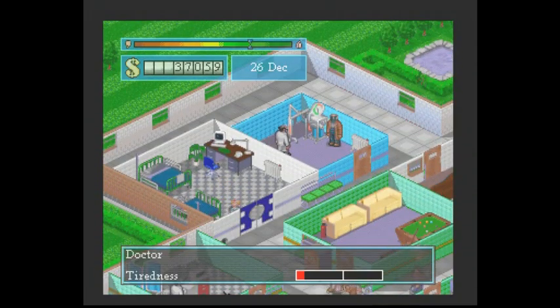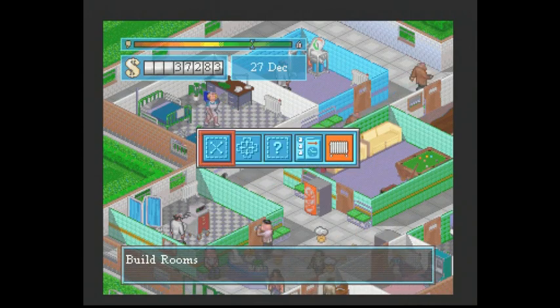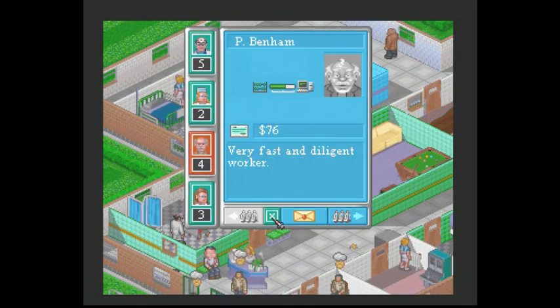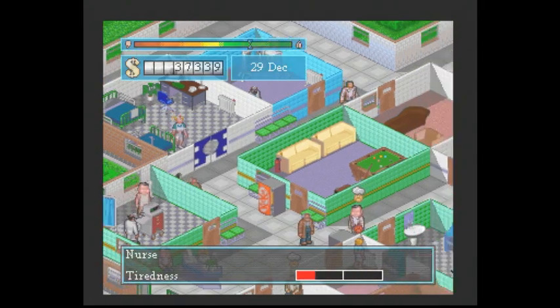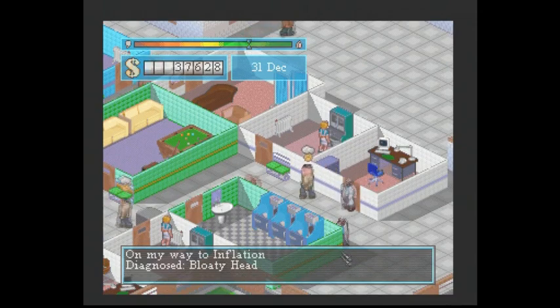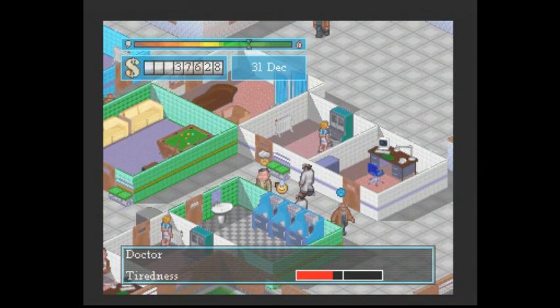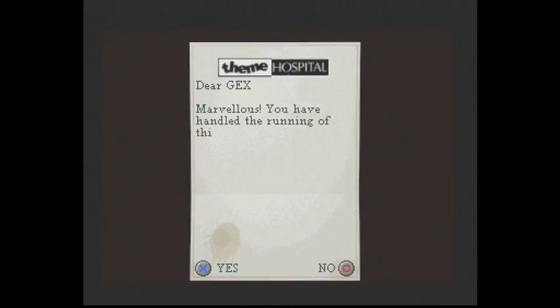Oh no, here we go. We apologize for the amount of litter. Stupid handyman. One more handyman. Is there a doctor in psychiatry? No. If this guy is a psychiatrist I'm going to slap him in the face. Oh - that could be it. Normally this happens at the end of the level. Yes! Marvelous. You have handled the running of this hospital superbly.